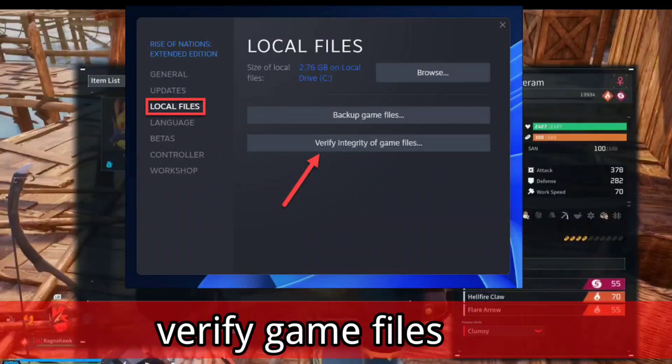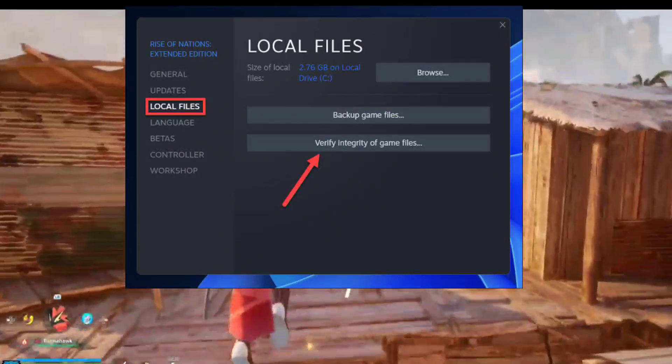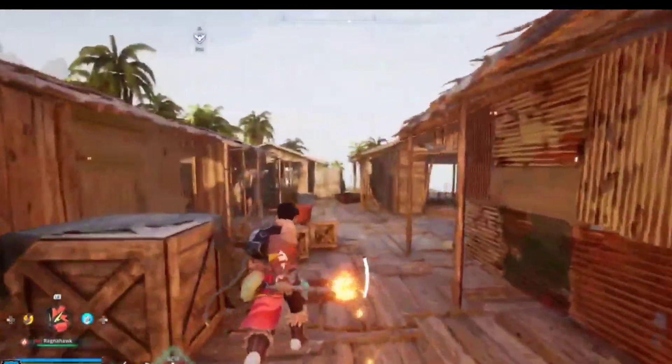2. Verify game files. To address potential performance issues, verify the integrity of your Palworld game files. This process checks for and repairs any corrupted or missing files that might be contributing to performance problems.